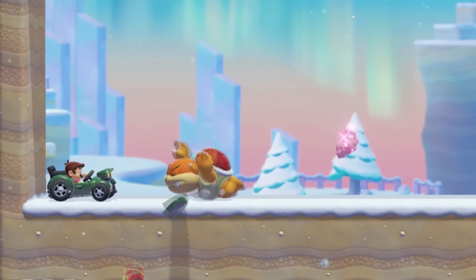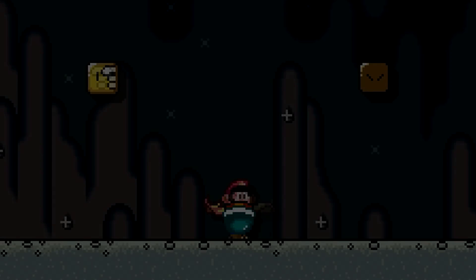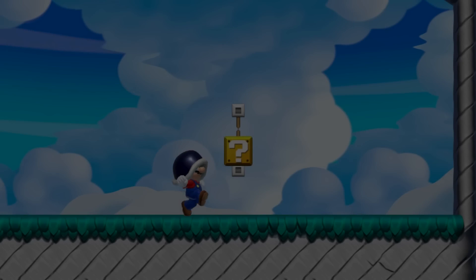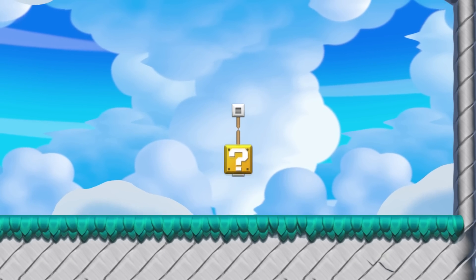A Koopa car can insta-kill Boom Boom and Pom Pom. Mario can kick a shell diagonally by spinning with a cape feather and holding the shell. Shelmets and masks won't fall off when getting crushed.